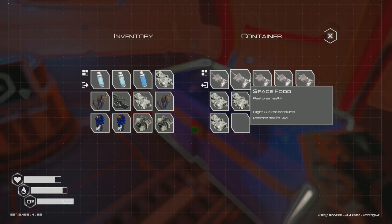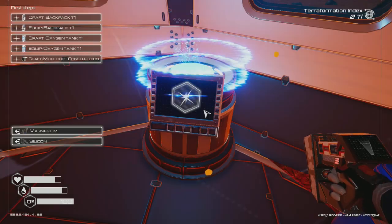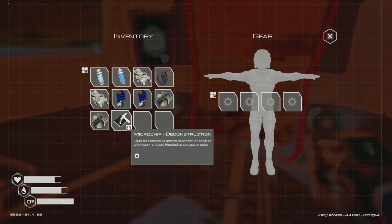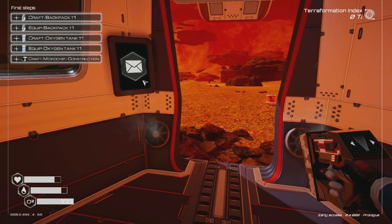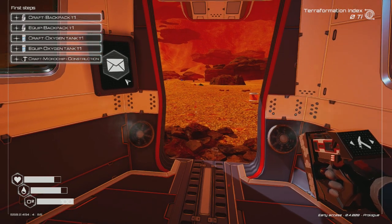I have space food too, but I don't need it right now. Let's craft. I don't have silicon for the construction chip. But I do have what I need for the deconstruction chip — I can craft that. Now I can equip it and deconstruct things, which is good.